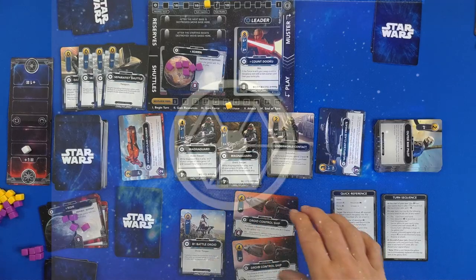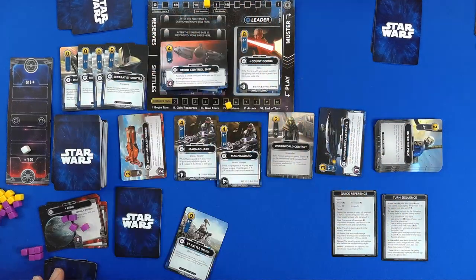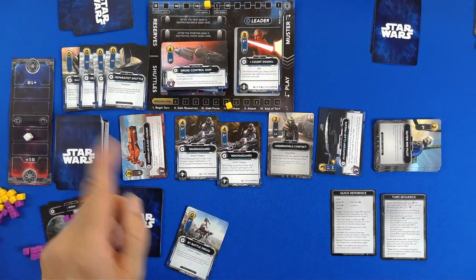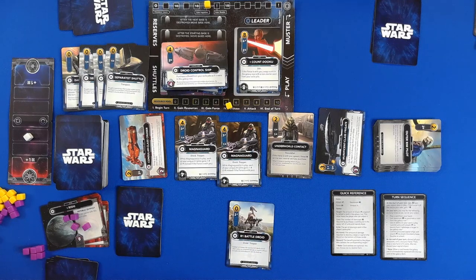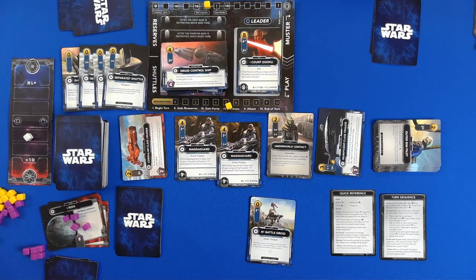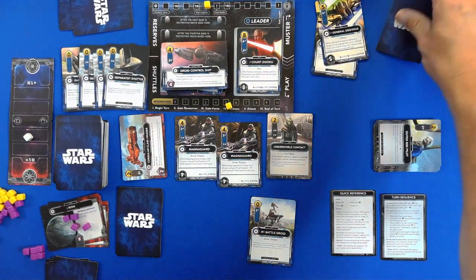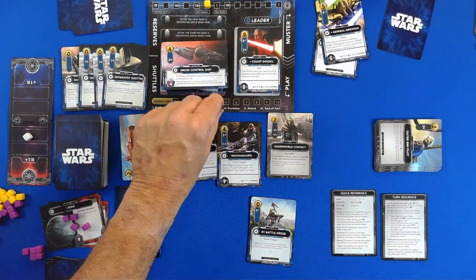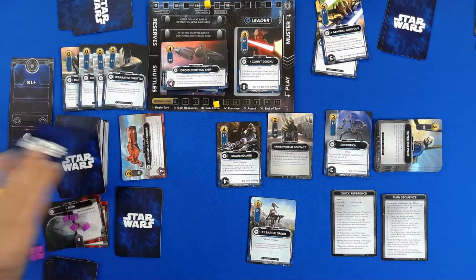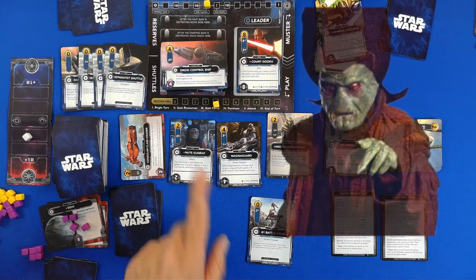So we have two Droid Control Ships — they immediately go over here to protect the base. They have two each, so that's four, five, six, seven. Move the force one in their favor. They have two points to shoot with. So we have seven to purchase with. They will buy the highest cost capital ship for three, leaving them four. They will buy the highest cost card, the Mag Guard.